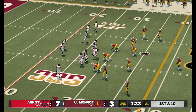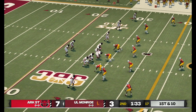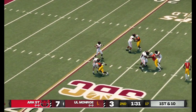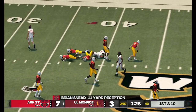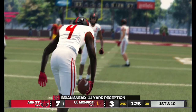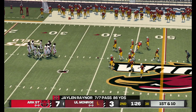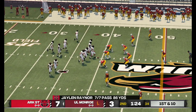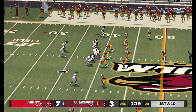Momentum swings have been fairly even and with so little separation this game can be drastically changed on just one or two plays. A quick throw and they make the stop around the 39-yard line. From their own 39-yard line, first down — Arkansas State holds a four-point lead.